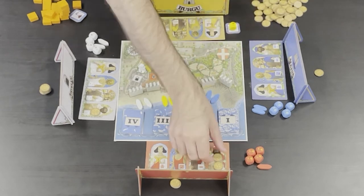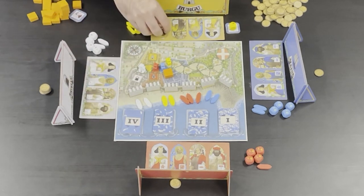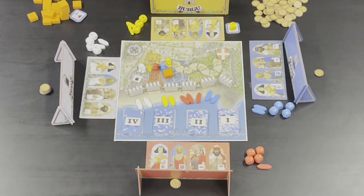If the blue player had four coins left in their hand, because they won this bid with four coins, they could play another four coins and double up and get another floor. So instead of winning one floor with four coins, they could win two floors with eight coins. After resolving the four assets, it's time to race.